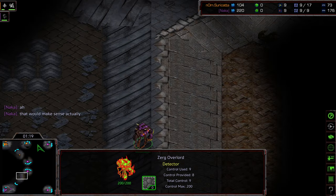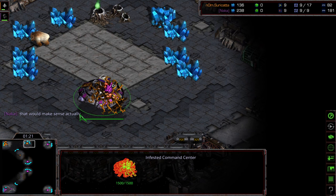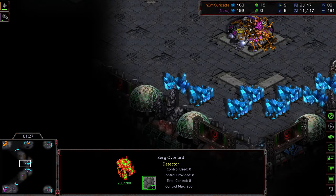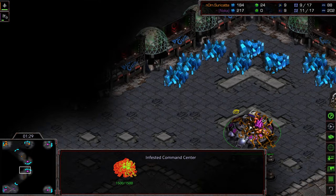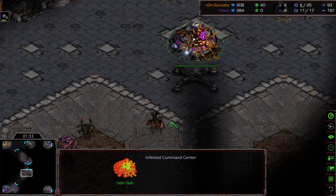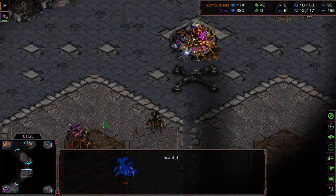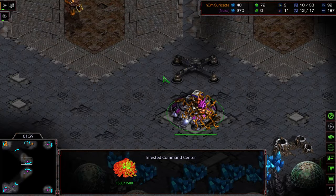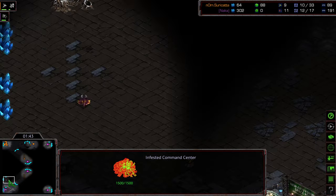Currently I'm going to give an advantage on this map to Surikata because I think he's going to be able to grab this base a little bit more rapidly. It looks like both players are going to be able to catch these in the middle. It might be a little bit of an advantage for Naka, but it's not going to be enough for him to capture a second Infested Command Center overall.